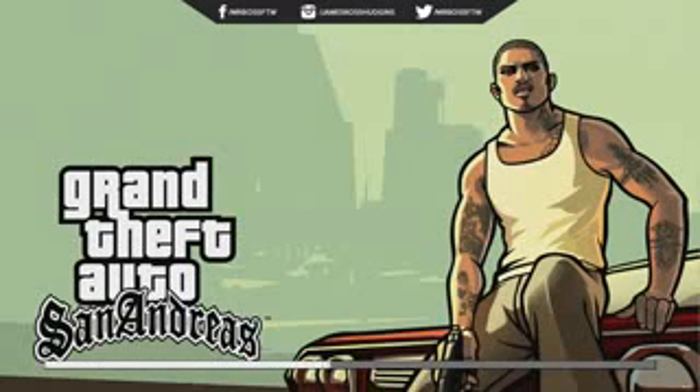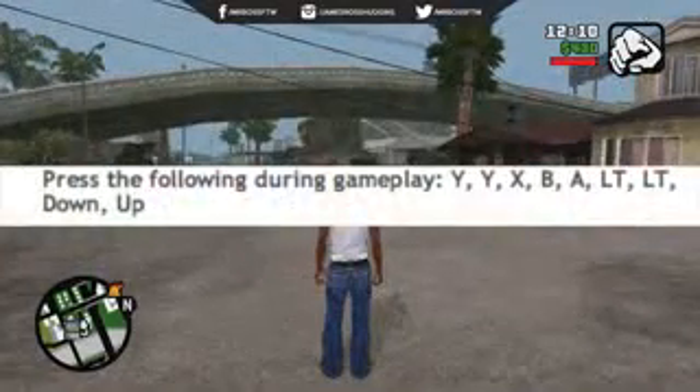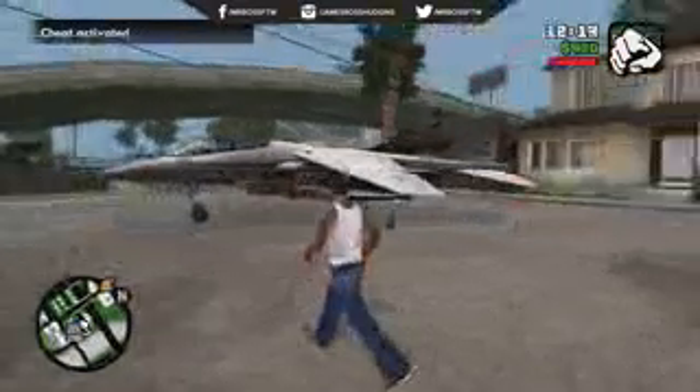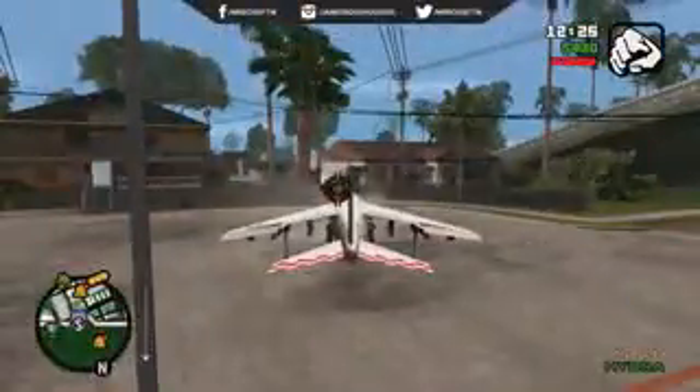We're going to be looking at the Hydra, the Rhino Tank, the Jetpack, Cars Can Fly, and the Vehicle of Death. So the first cheat we're going to be doing is the Hydra, and this is Y-Y-X-B-A-L-T-L-T down up. It's best to have a lot of free space, otherwise it might get stuck on some traffic lights or in a person's home.